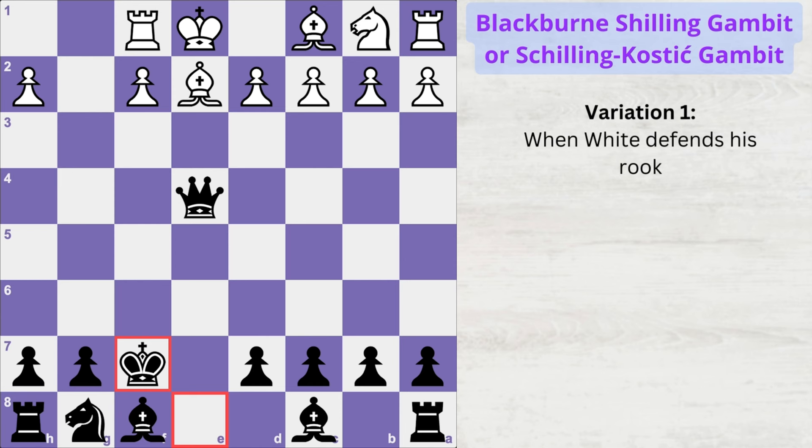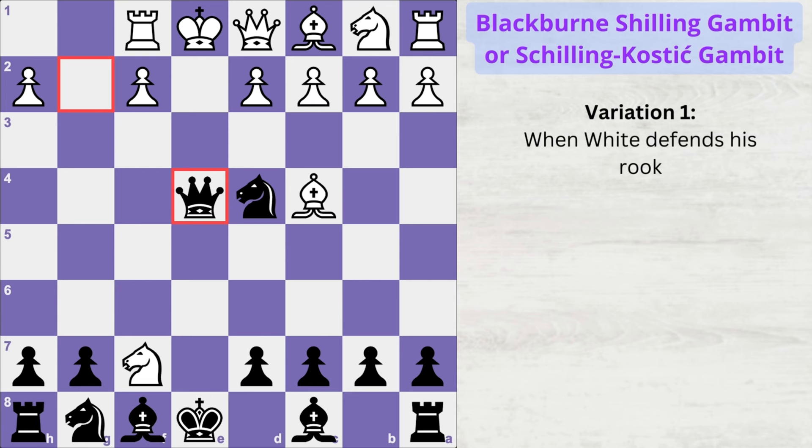White might make the mistake of blocking this check with his bishop, but that move quickly loses the game to knight f3 smothered mate.